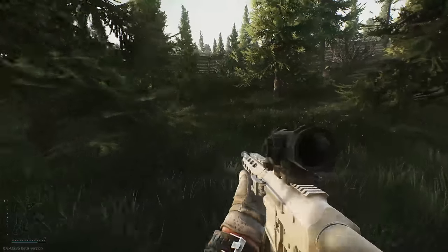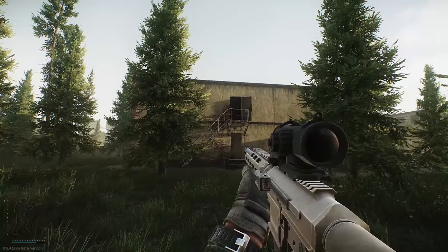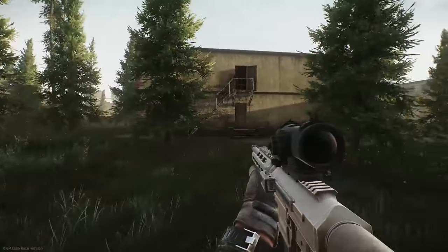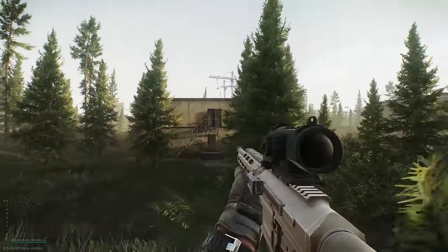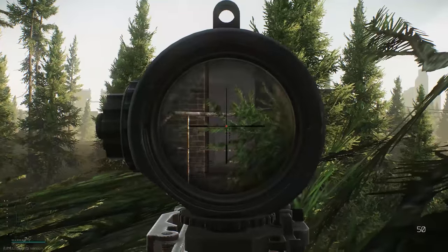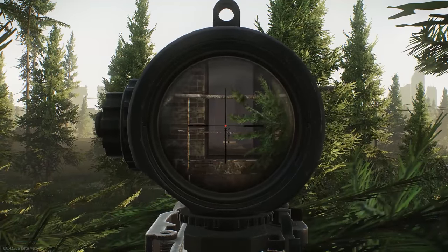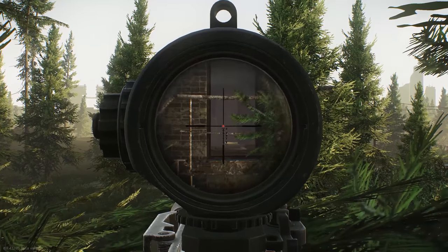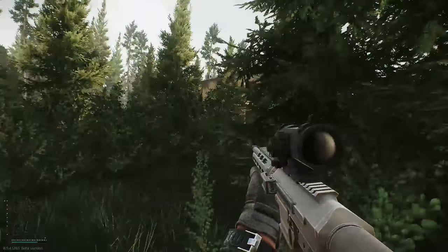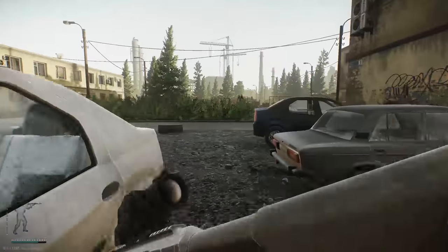I want to show you guys one last cheeky little spot since I like to show cheeky spots. If this door is closed — maybe a buddy pushes up and dies — and they don't know you're there, or they're laying prone at the other end like most people do, you can come right here. That is actually the other door, right next to that filing cabinet. You stay out by this tree and you can snipe anybody laying down in there. It is an extremely, extremely good spot. You can also go up to one of those trees in the back and snipe people up on top of the balcony.